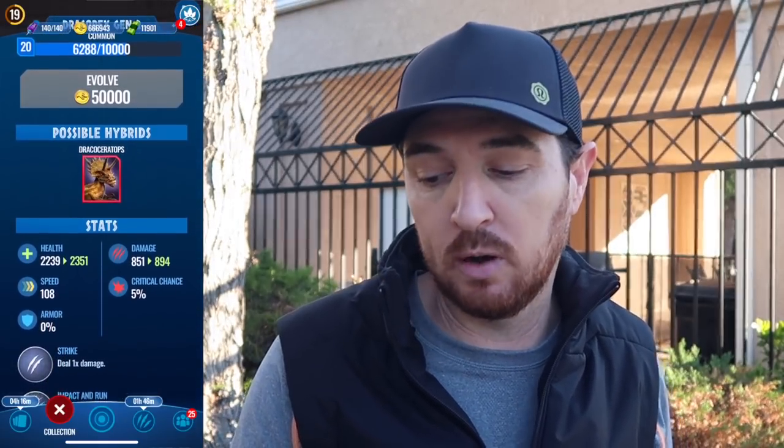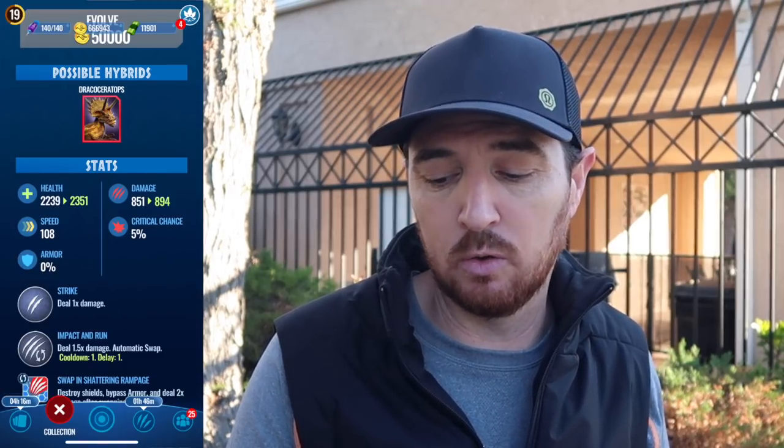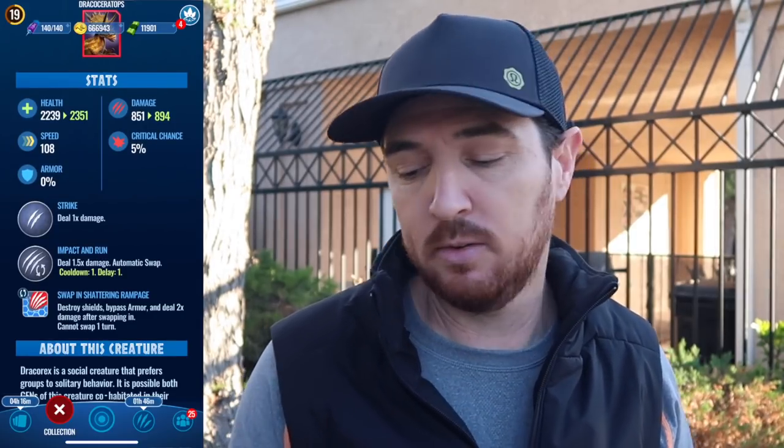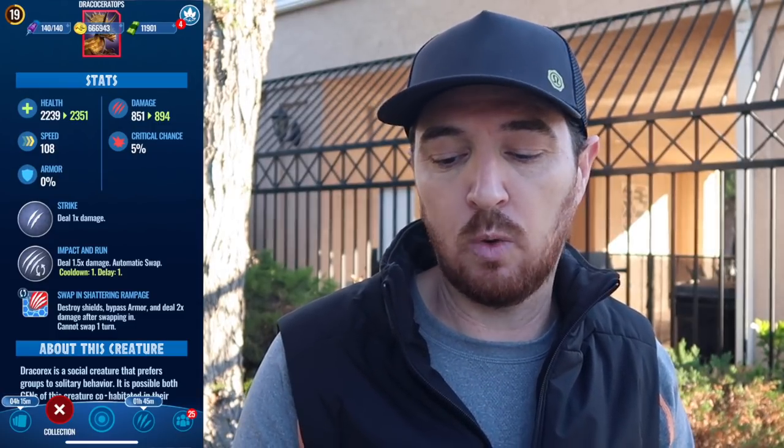You guys probably already know about Dracorex Gen 2. Mine is at level 20 — 2239 health, 851 damage, 108 speed, so it's on the slow side. And really all you're using this for is a swap in surprise, because the Swap in Shattering Rampage — it's the only dinosaur that has this move. It destroys shields, bypasses armor, and deals two times damage when swapping in. Here's the kicker: it cannot swap for one turn. All the other swap in dinosaurs you're stuck for two turns, but on this one you're just stuck for one, except at the highest levels against the strongest dinosaurs.